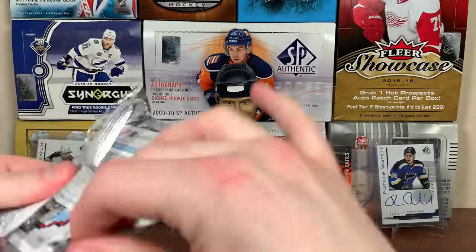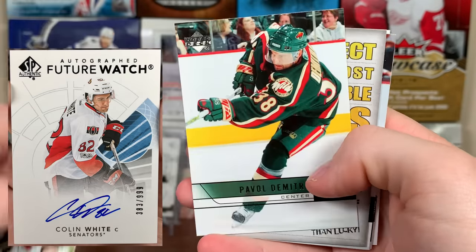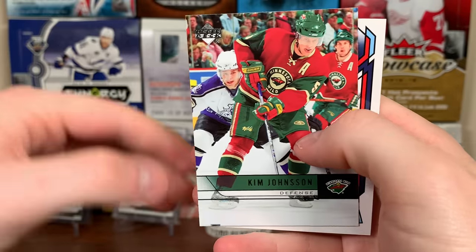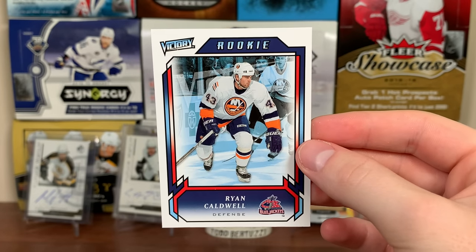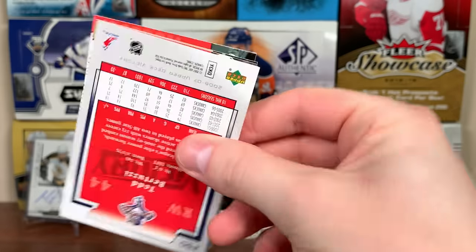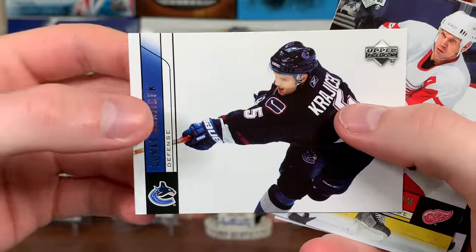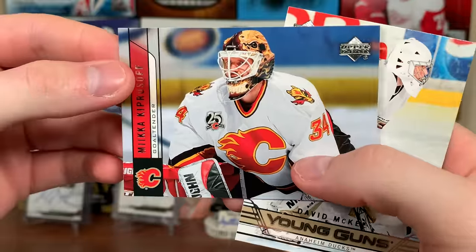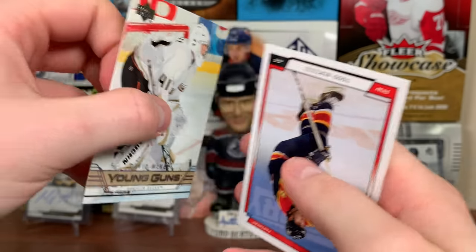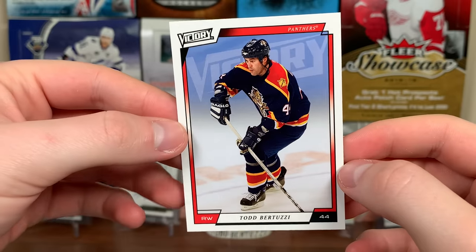The Young Guns are weirdly placed - not in the middle, kind of towards the end. PJ Axelsson and Roman Polak rookie. Gilbert Brule, Dainius Zubrus, Colin White, Pavel Datsyuk - rest in peace. Dany Heatley, 50 goals that year - what an all-star. Martin Havlat, Kim Johnson, Ryan Caldwell rookie. Next pack: Patrice Brisebois, Marty Lapointe, Lukas Krajicek, Nick Lidstrom, Mike Fisher. Next Young Guns: Steven McKee, Ducks goalie - another bad one, barely played.